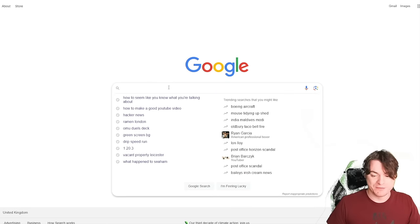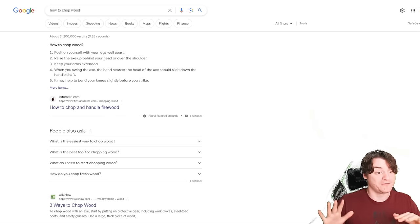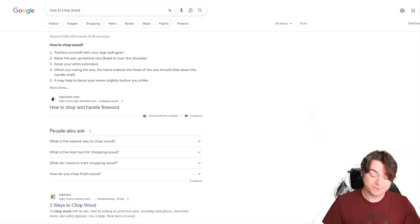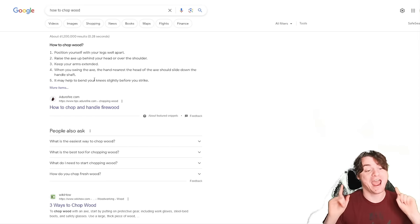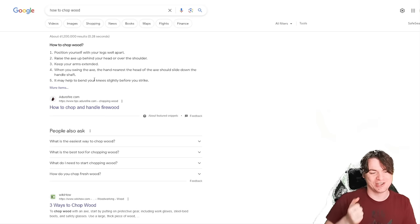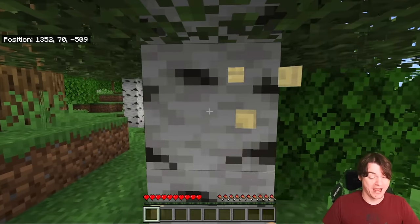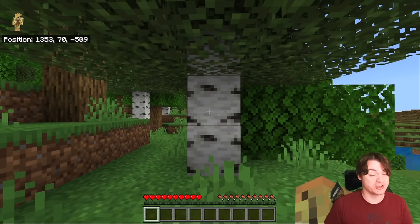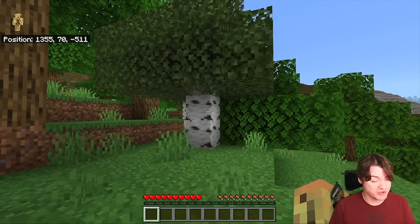For those of you who are unfamiliar, the way you chop wood in Minecraft is fairly simple — to simplify this even further: position yourself with your legs far apart. That's an easy thing to miss. Raise the axe up behind your head and over the shoulder — also easy to miss. Keep your arms extended. You've got to be a minimum distance away, and then when you swing the axe, the hand nearest the head of the axe should slide down the handle shaft and also bend your knees slightly. Make sure you've got the right distance from the tree — not too far, not too close.